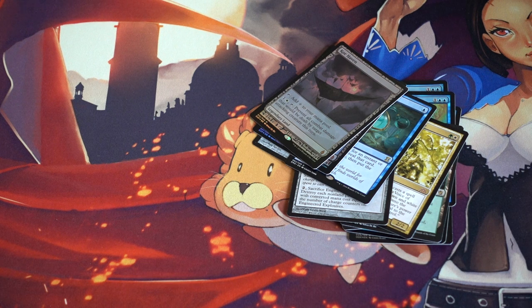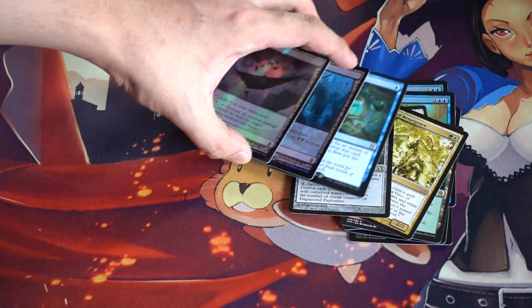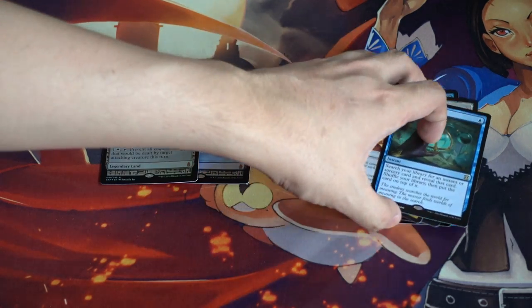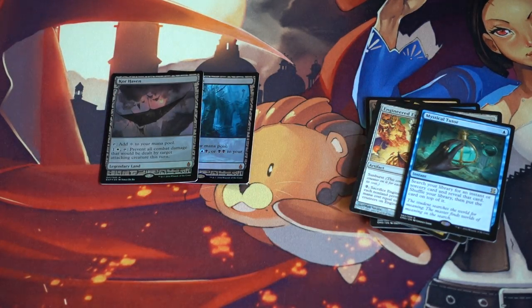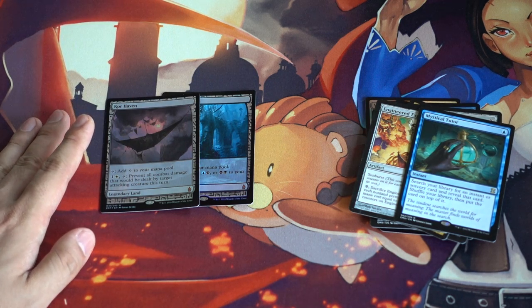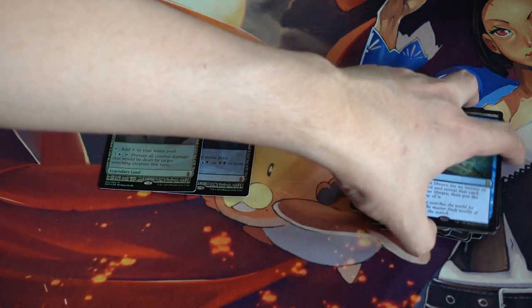These are getting really easy to get now. Stores want to get rid of them because they can buy a booster box of Eldritch Moon, sell it for $100 and make money from that. It's all about cash flow and inventory — Expeditions are not rising in price right now, they're actually dropping slightly. From a store perspective, why not get rid of your Expeditions so you can buy more Eldritch Moon booster packs and make more money?